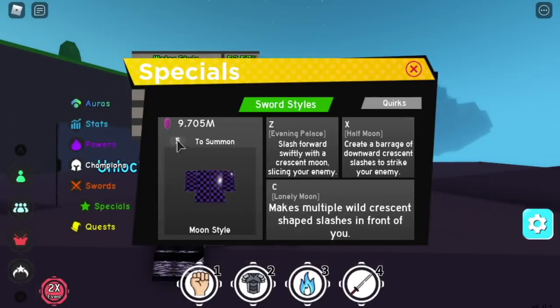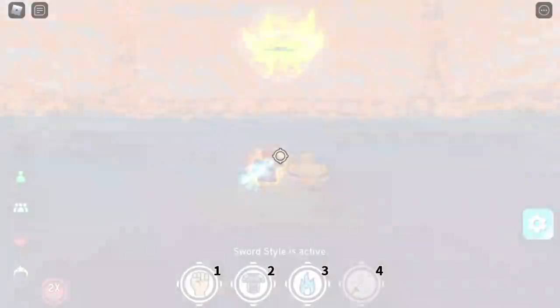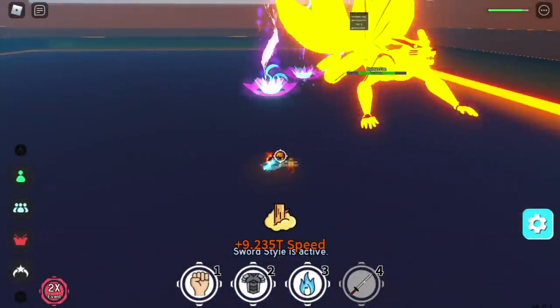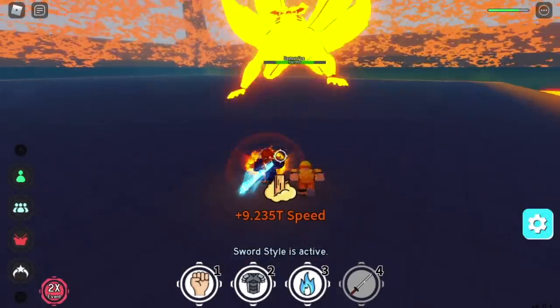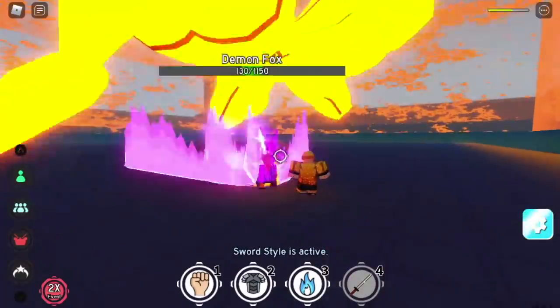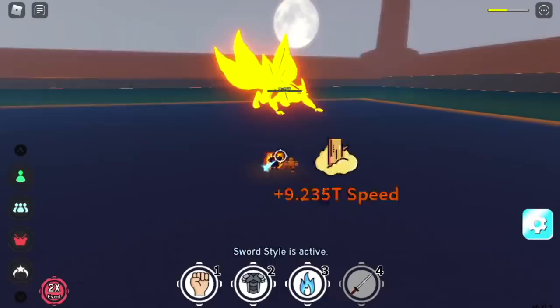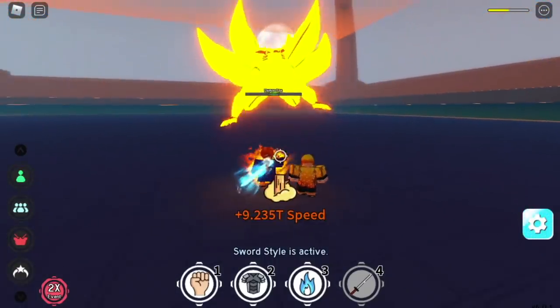The highlight of Moon Style is that it's very good in boss fights. It cost me 42,000 chikara shards to unlock this — though this may differ from player to player. I'll show you how to defeat enemies using the X and C skills — it's very easy. I hope this list helps you decide what special to use. That's it for this video — this is Gamer Nom, and Gamer Nom out.